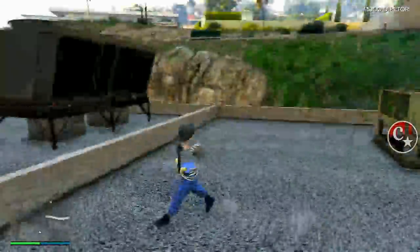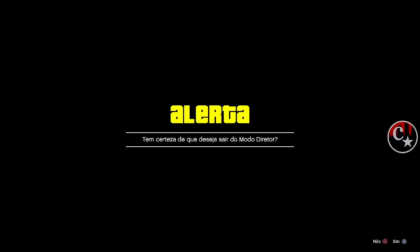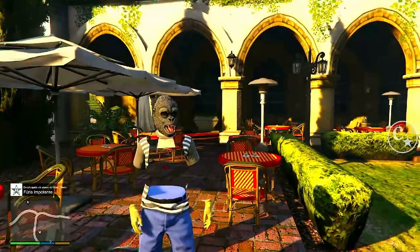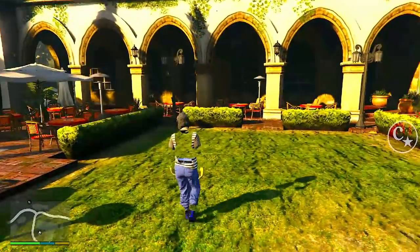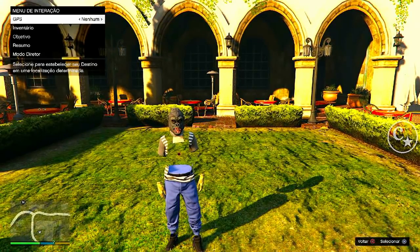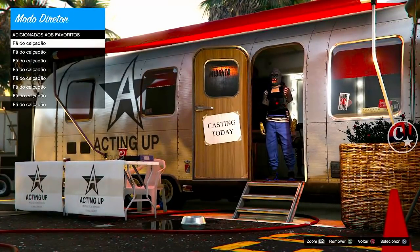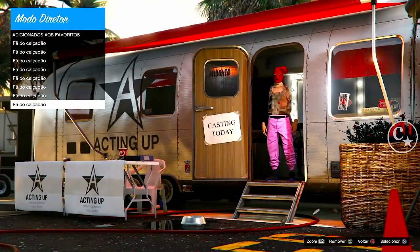Sair do modo Diretor — ou seja, a gente vai para o modo História agora. Abra o menu de interação, Sair do modo Diretor. Chegando aqui, a mesma coisa: vamos fazer uma horazinha aqui, alguns segundinhos, só para ter certeza que nada dará errado. Eu pelo menos gosto de fazer isso. Vamos apertar o menu de interação e vamos voltar para o modo Diretor. Assim que a gente entrar no trailer, a gente vai até Atores Favoritos.